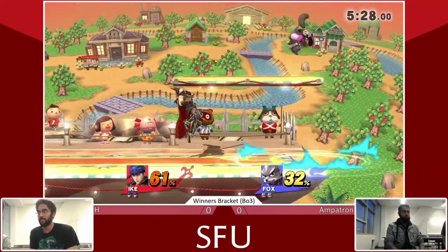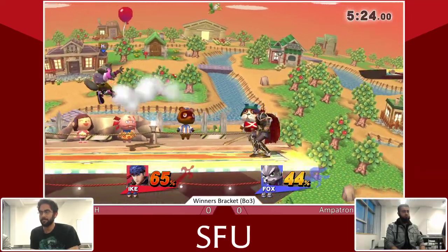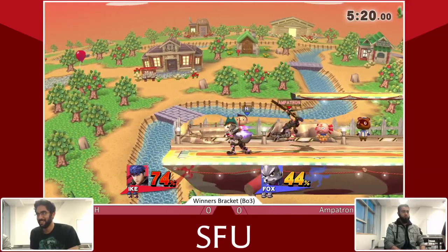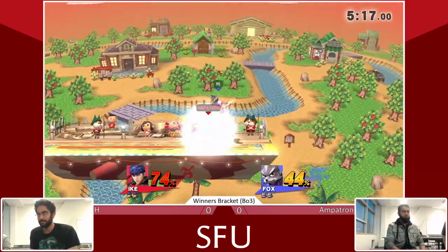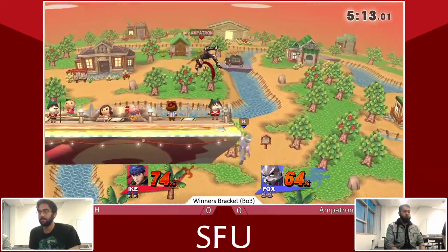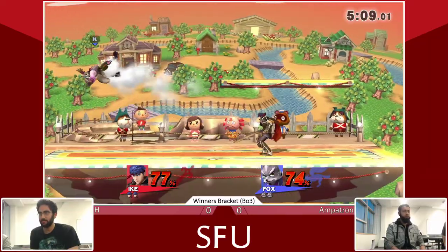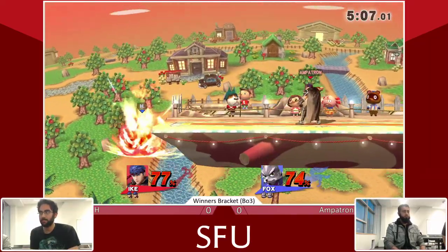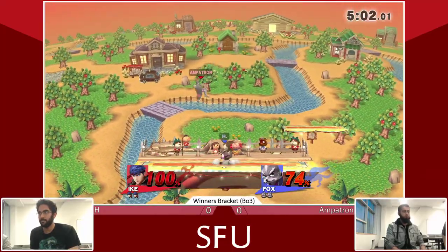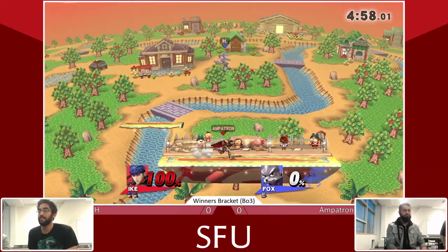Down B — getting that counter. Nice little rollback there to avoid the forward smash. Up throw. Side B coming from Fox. A little bit of jab action. Both characters are in very close percents. However, I would say Ike can definitely kill a little earlier than Fox. And with the counter on the forward smash, we'll take the first stock. First one goes to Ampatron.